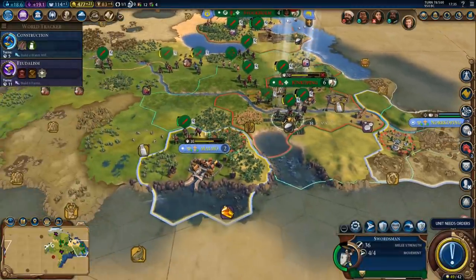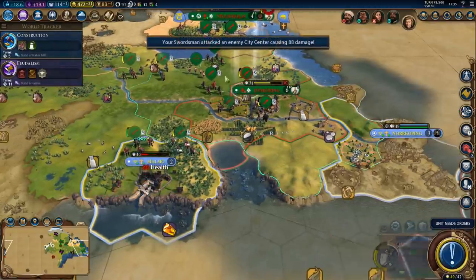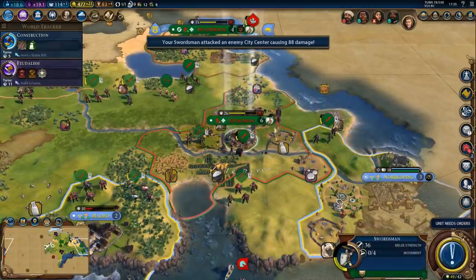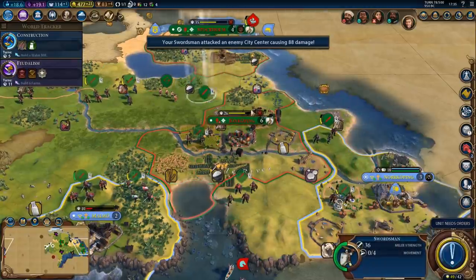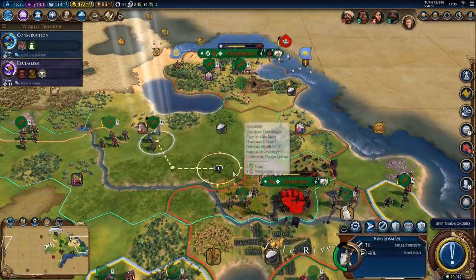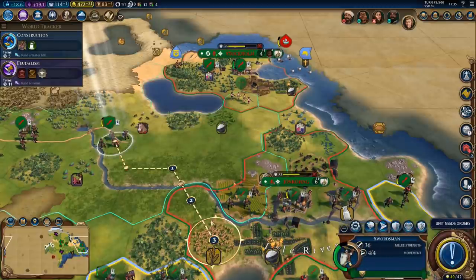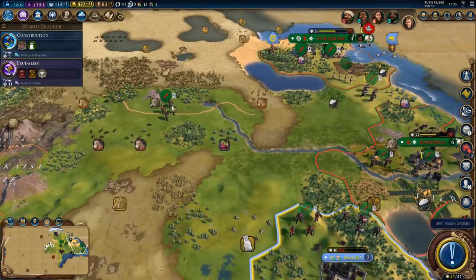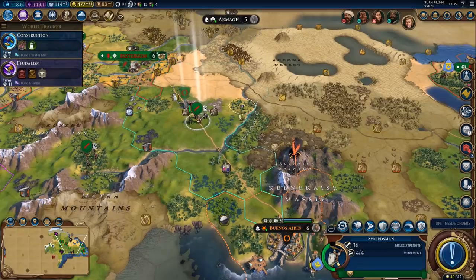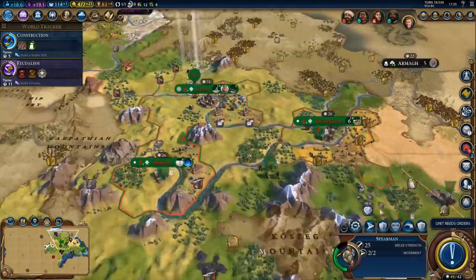We've got 8 turns to reach the last city. Let's keep an archer over there — maybe we can finish before Stockholm flips. No, it will flip on the next turn literally. No problem — we'll just retake it. Not exactly hard, is it? Not really.